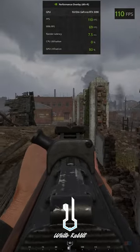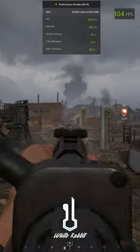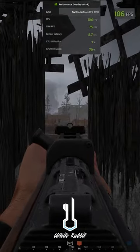That's it — X out of that, relaunch Hell Let Loose, and you're going to have yourself more FPS. I was at about 65 before and now I'm anywhere between 90 and 120 FPS. This is with no changes in Hell Let Loose, just in Steam.